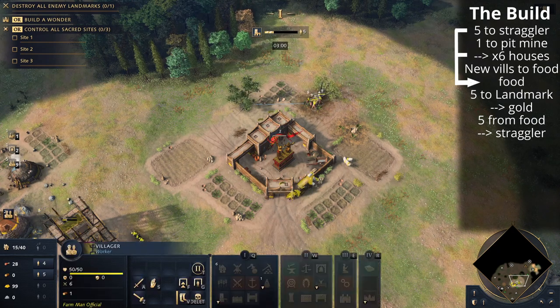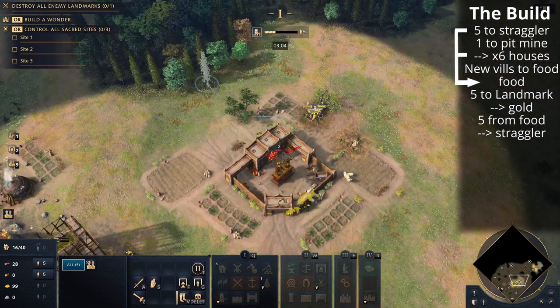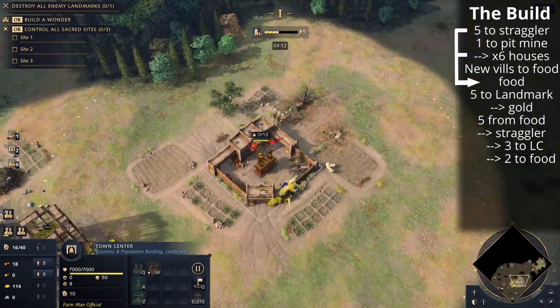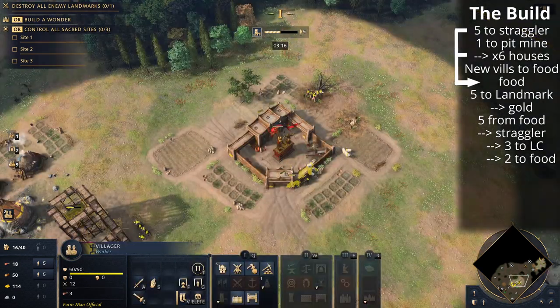Those five villagers on the straggler tree — once the two straggler trees are taken, three of those villagers will build a lumber camp but two of them will go to food. Bear that in mind; you can prepare that and shift-click them so you don't have to worry about it later. New villagers will come out to go to food.